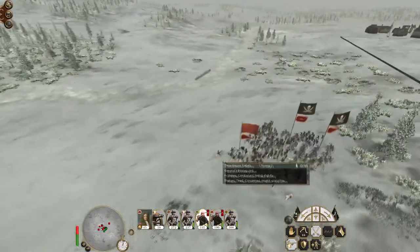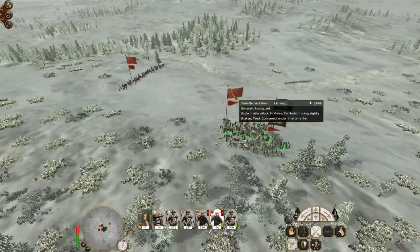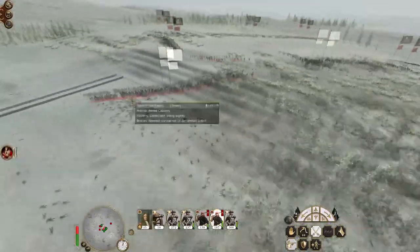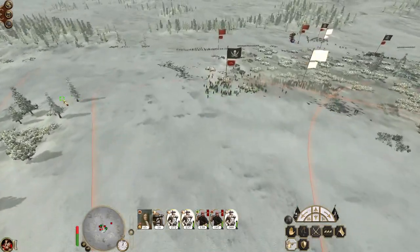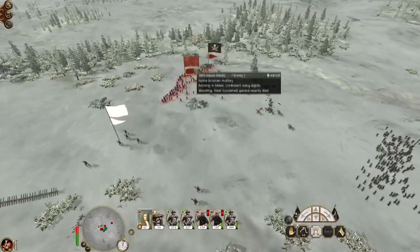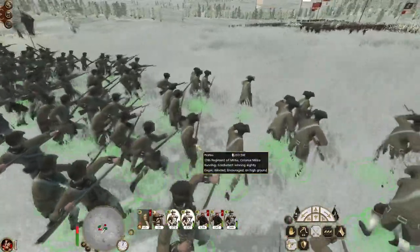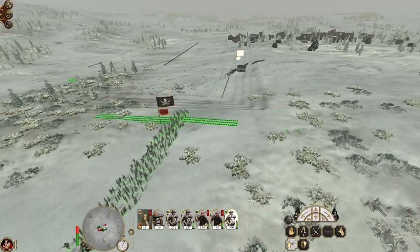Pull my general out, let my buccaneers continue the attack, and my general can push around the flank. Colonial militia unit has returned. Get my militia back. Those guys could come back - they definitely could. My pirates might have to just bayonet charge, and my militia at least now have bayonets on their weapons. Ceasefire the guns. Militia, deploy ready to hold them off.